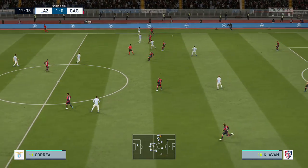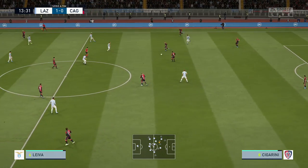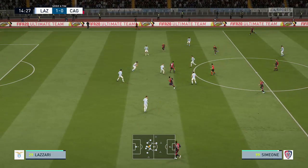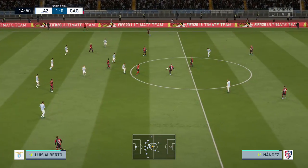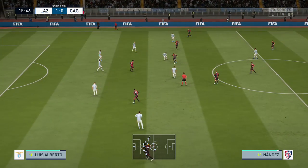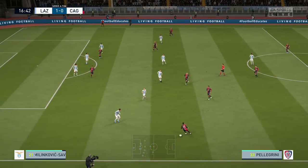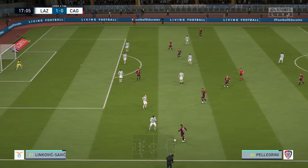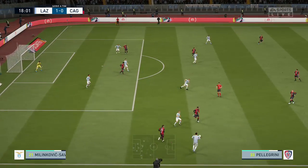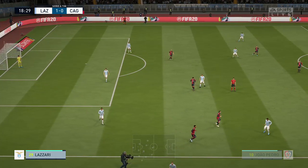Fabrizio Cacciatore. Klavan. Nahitan Nandez. Luca Cigarini. Giovanni Simeone. Rog. Nandez — continued to knock the ball around looking for the opening. So easy in possession. And there's the interception — a bit of pressure on the player, that's why it's gone out.